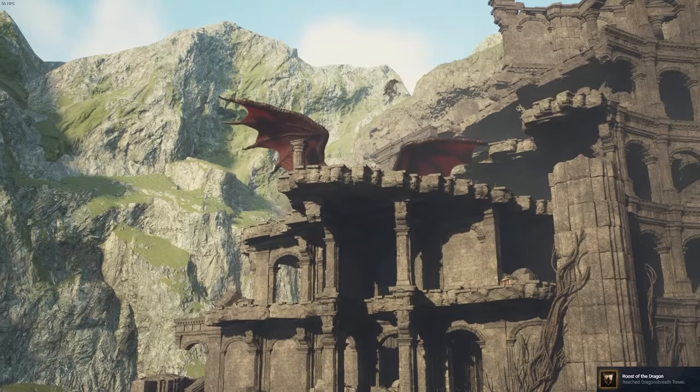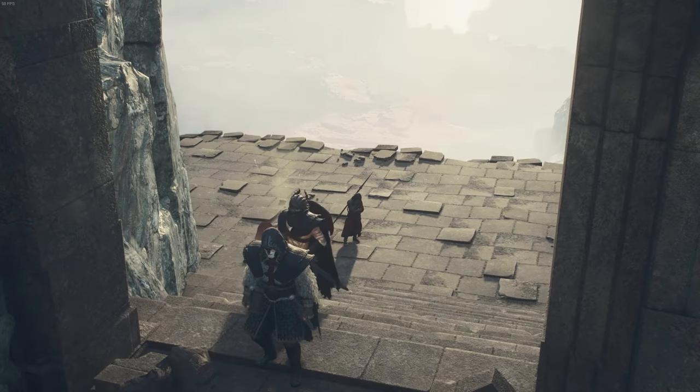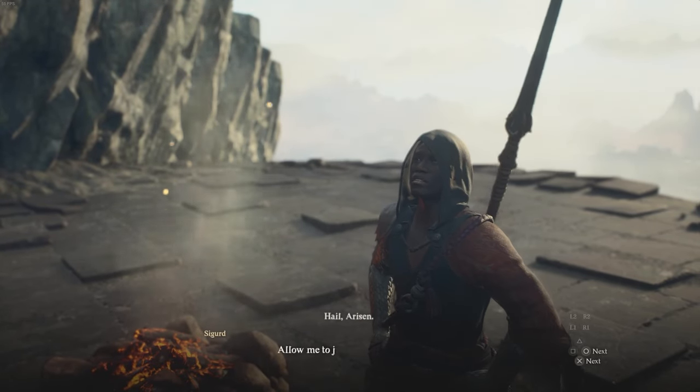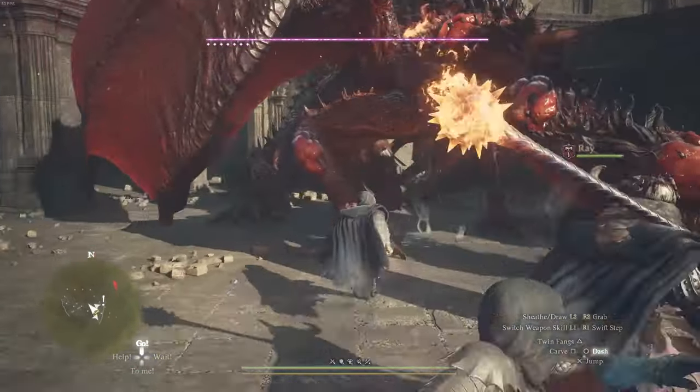If you haven't already unlocked the Mystic Spearhand vocation, I recommend you do that — that is linked in the description down below. But if you have done that and you come to this location, you will find Sigurd waiting for you already. He'll ask you to join in this trial. This is the only way that you get the ultimate skills — you have to have that vocation first.